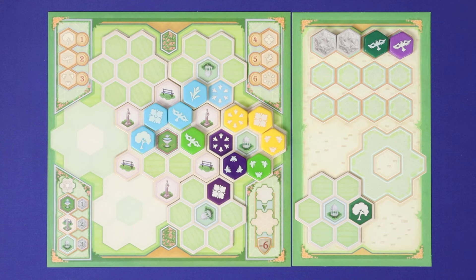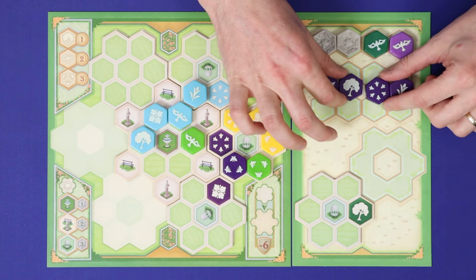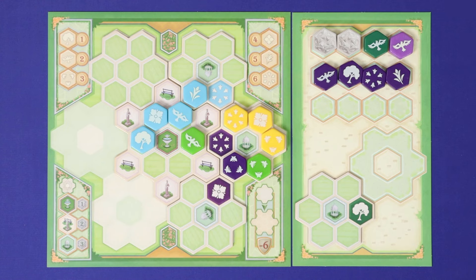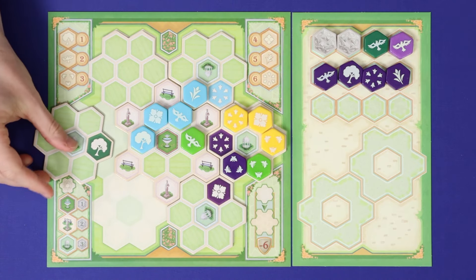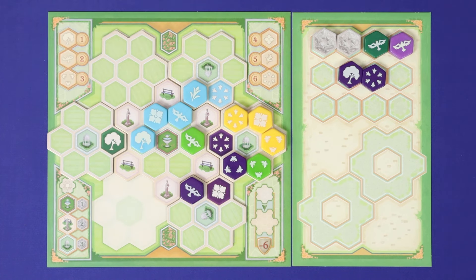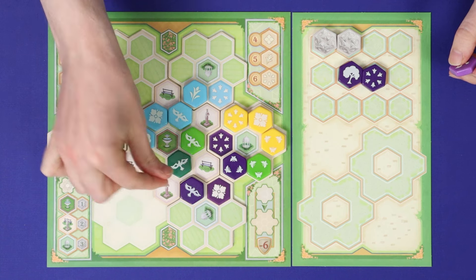Azul Queen's Garden is the fourth game in Michael Kiesling's Azul series. As in its predecessors, players will be drafting tiles from a common display in order to build up a beautiful and high-scoring pattern, this time building up a garden. Players will place garden extensions and pattern tiles, trying to make clusters of tiles in the same colour or pattern, or ideally overlapping combinations of both. The player with the highest score over four rounds wins.